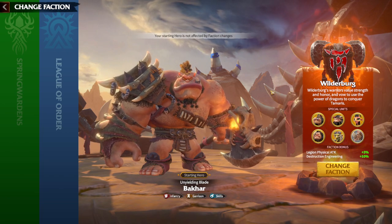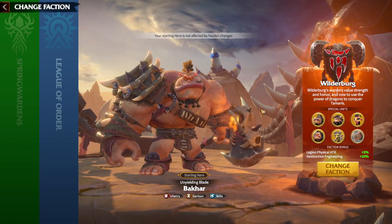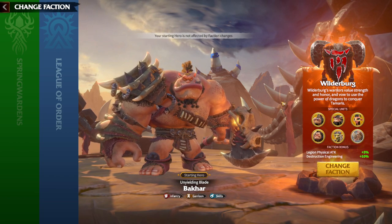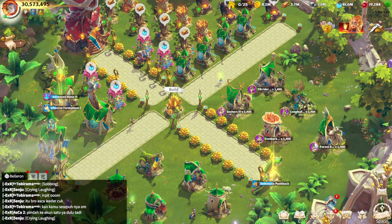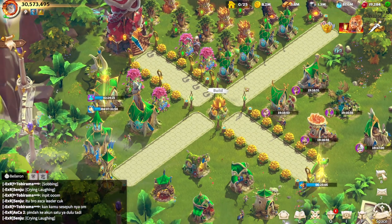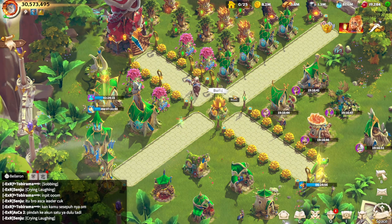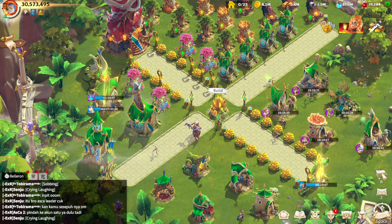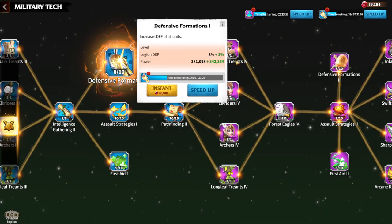I would advise every single marksman player to change to Wilderberg to use Wyverns, use the legion physical attack 3% bonus, and choose the long-range warfare talent. If you've been playing marksman since day one you understand the struggle — slow march speed, range never enough, mages destroying you. Finally, Season TI will be our time to have fun. There is another reason people change faction which I think is a big mistake: simply getting bored by playing one faction for a long time. Don't get bored — in any kingdom builder game you need to understand it's a grind.